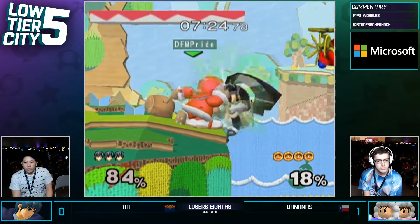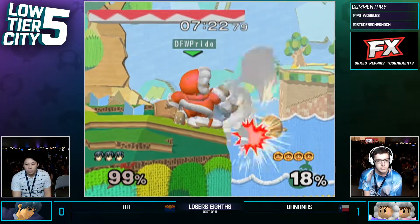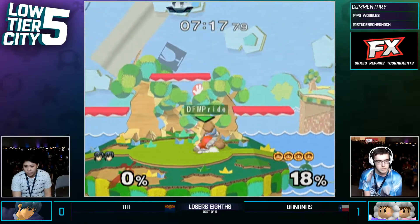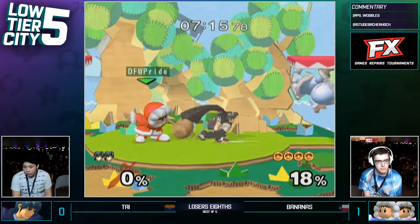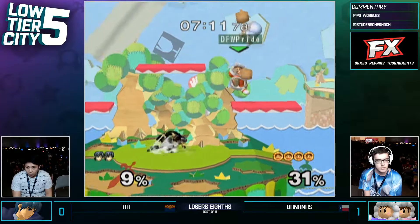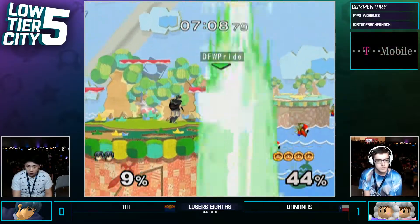That's going to be his second stock at 18% here on Bananas. Yeah, Ty normally loves Randall — Randall is one of his favorite things about this whole video game. Every time he's gone to Yoshi's, he kind of plays around Randall, wavelands, gets real silky with him. But today, Randall betrayed him.